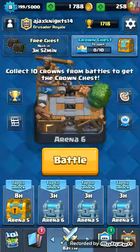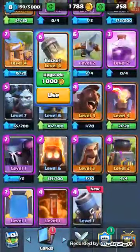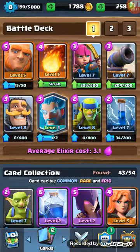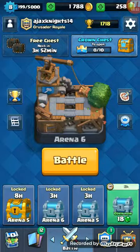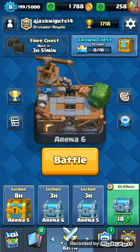I already have another crown chest available because I was gone all weekend so didn't get to play. This is the new deck — if you want to screenshot it right now. I have some leveling up to do, but other than that this deck works insane. I actually got my ice wizard out of a silver chest — like a five-one. The easiest way to get legendaries is to open up all your free chests, all your crown chests, and your silver chests — start unlocking another one and open it up. Just open as many chests as you can.